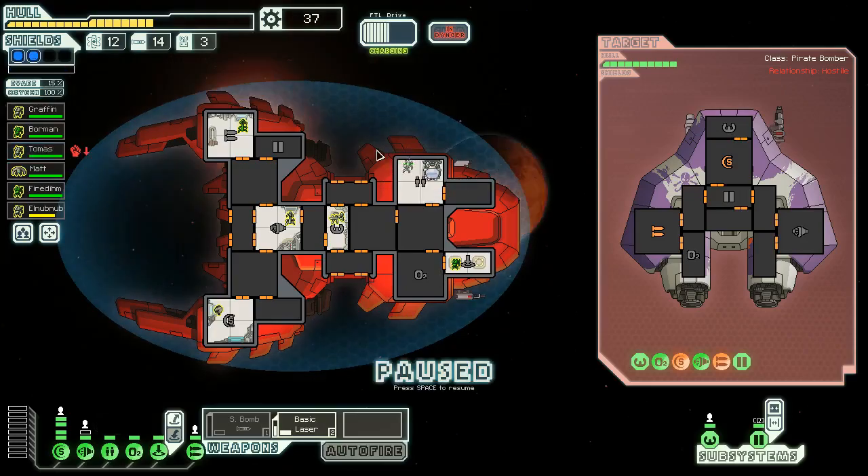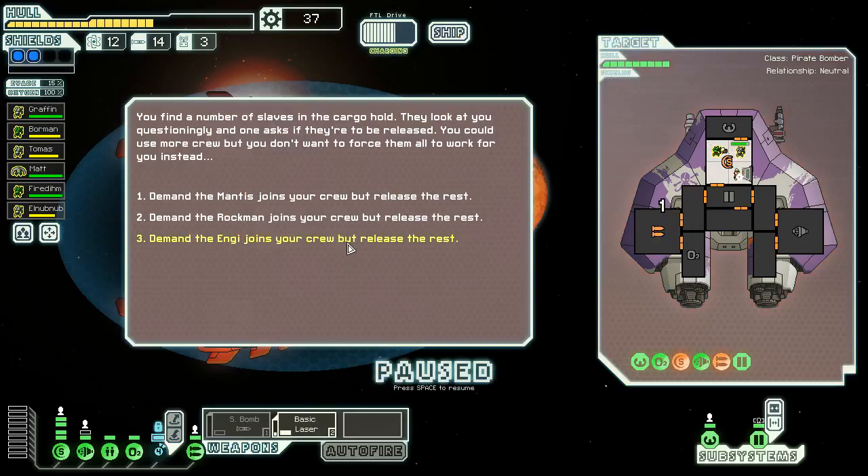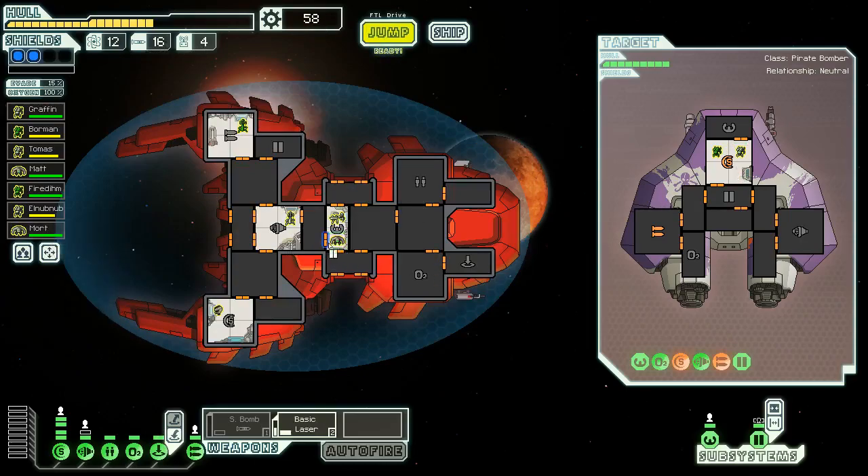Our crew didn't heal up that fantastically, but because our clone bay is powered up they will still produce clones. At the very least we'll be able to distract them here and hopefully get a small bomb on their weapons. They missed us with their attack which is good. Looks like that unit is probably going to die here — that's okay. We'll send them over once a teammate comes back, and this time go on their shields. We got another Mantis crew member — awesome — and teleported back.